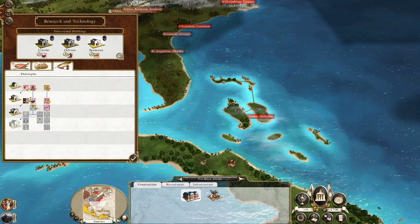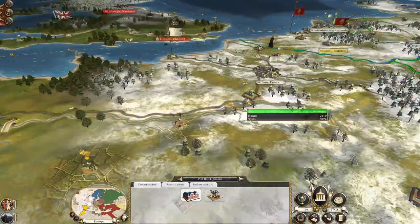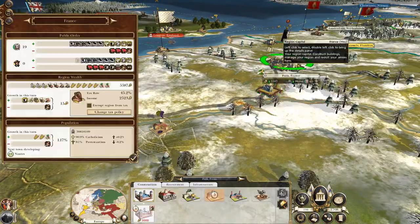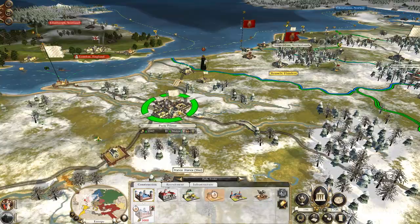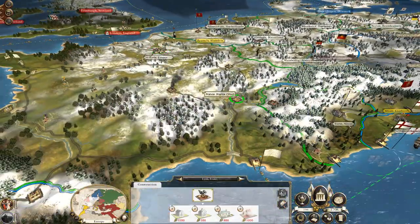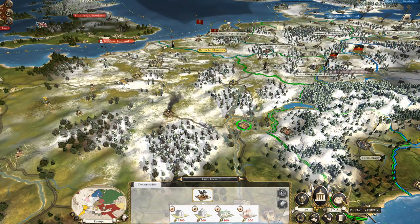New tech is advancing - I could upgrade my schools to universities next turn. Paris might hate it - and yes, they're already hating it. I have two schools in Paris already, but I'll build another happiness building there to balance it out.